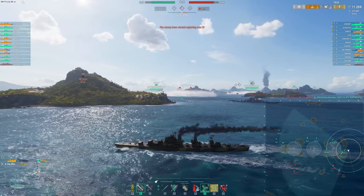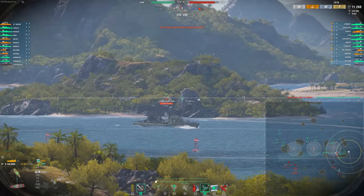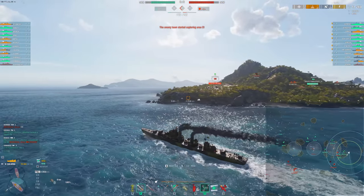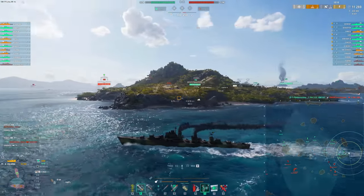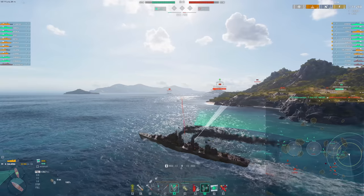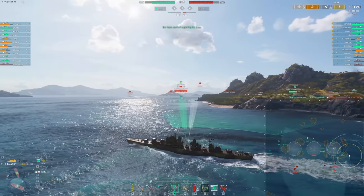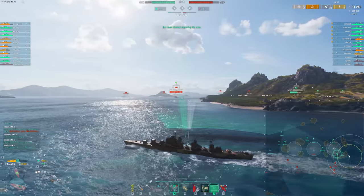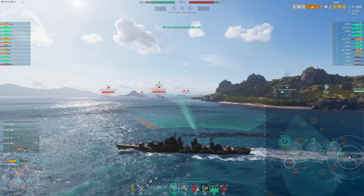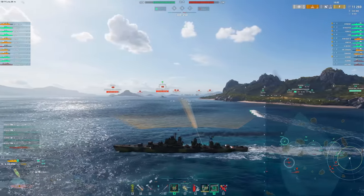The enemy team looks like they're getting blocked up in their spawn over at A. We're kind of crushing them on this flank — there goes the SAP salvo. Might be a blowout again. That was one of the other things — there are just so many blowouts these days that it can be difficult to even rack up damage and have a really monster game in one of these ships, because the games are over so quickly. I think the Schlieffen is going to try and turn and angle a little bit here.